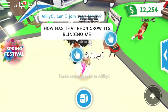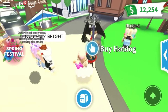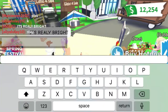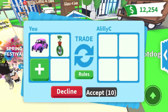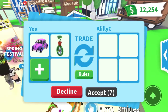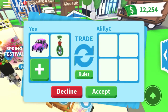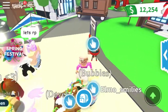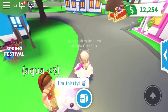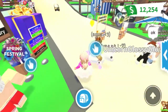Who has that neon crow? It's blinding me! It's really bright — well, it's not even that bright, it's just white neon. It goes really bright and it's like something to guide you. Anyway, I've put on the flower wagon and the daisy unicycle and he hasn't put anything on yet, so I'm going to wait.